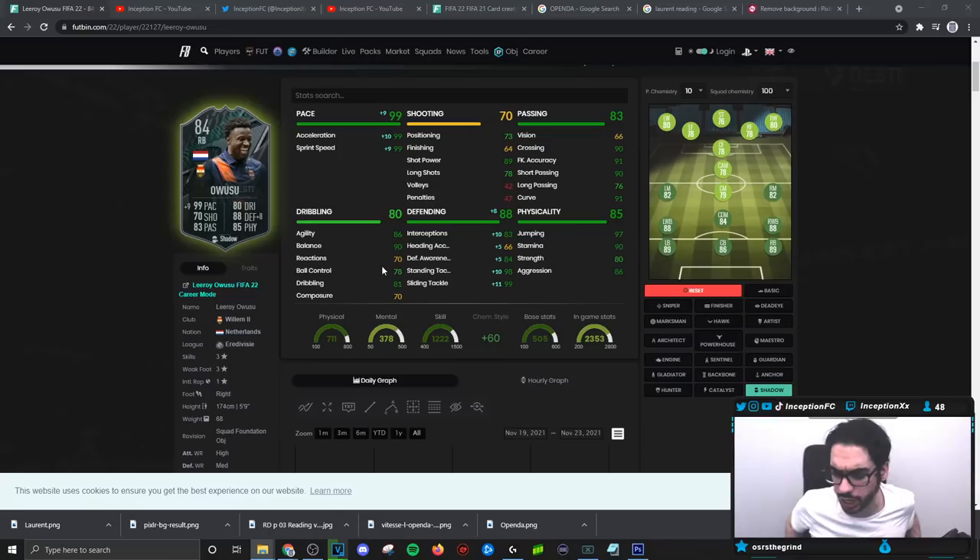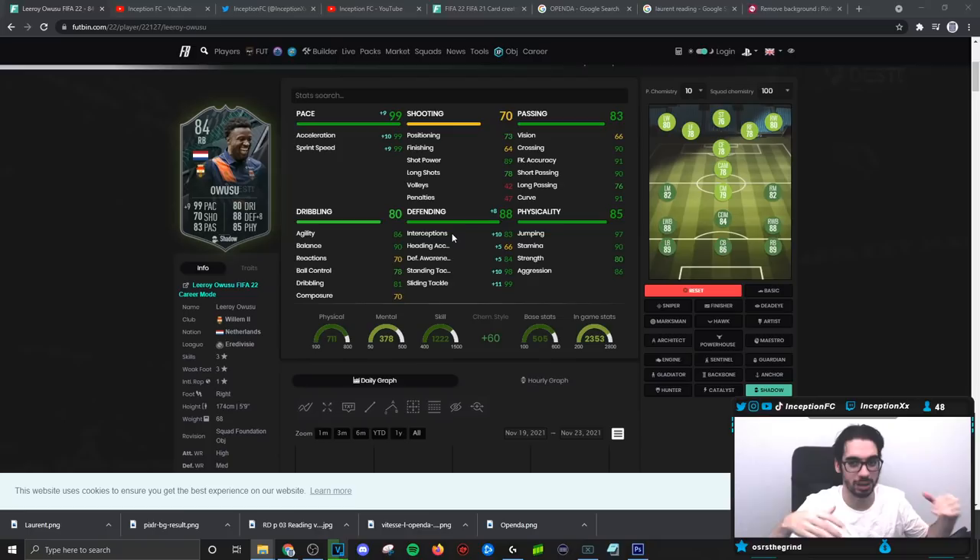With Owusu, we're going to be giving him a Shadow Chemistry style to boost the acceleration and sprint speed as much as possible — 99, 99 for both is ideal. Take a look at his stats in-game with the Shadow: 99 for sliding tackle, 98 for standing tackle, defensive awareness at 84, with 83 for interception. We usually switch defenders between center back and right back to test pushing forward and coming back, but this card is mainly one you want in the right back position.